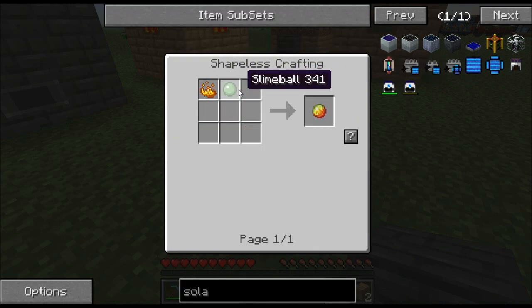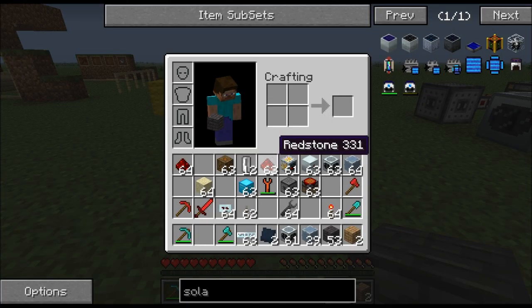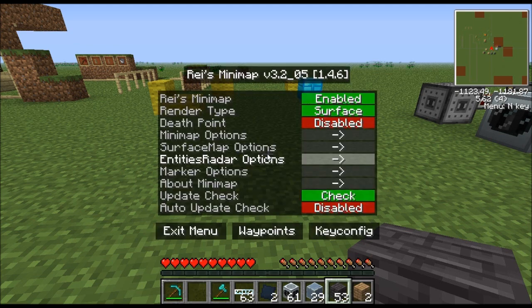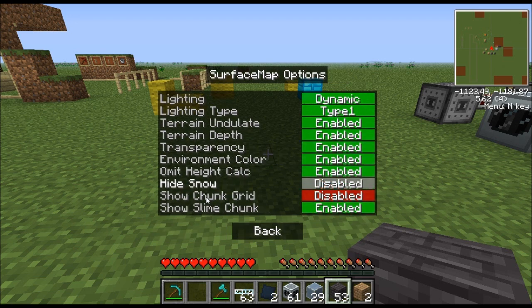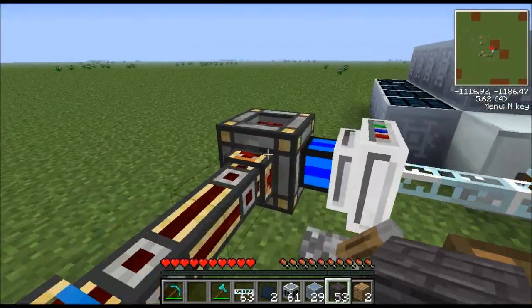To make magma cream you also need slime balls. You can get those in a swamp biome, or optionally inside a slime chunk below level 40. To find slime chunks, click into your mini map options, go to surface map options, and at the bottom it says 'show slime chunk' — make sure that's enabled. Now look at the mini map — those red squares are where the slime chunks are.